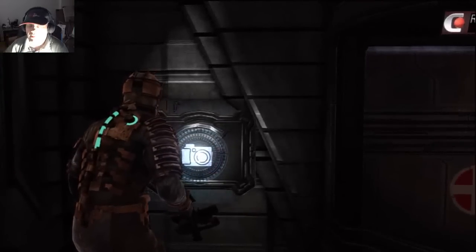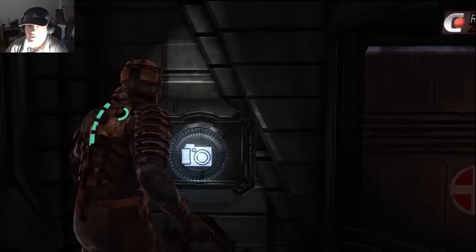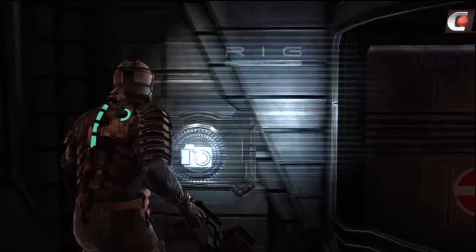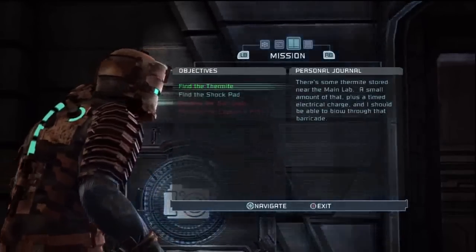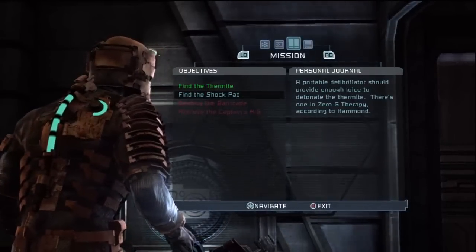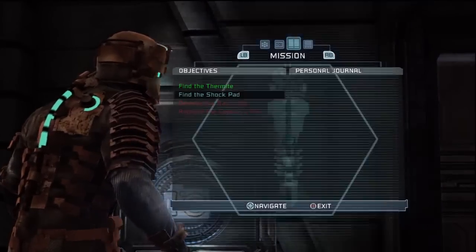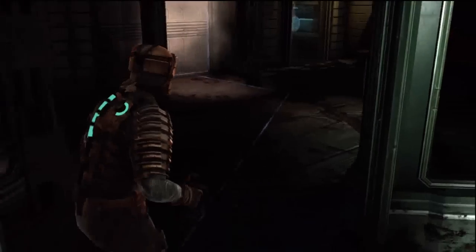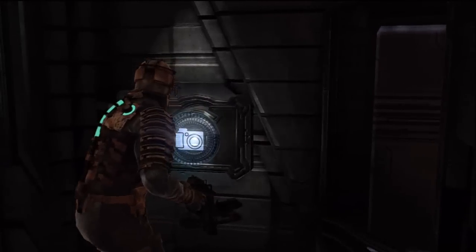Thanks everybody for watching. This has been Let's Play Dead Space Part 5. I am Zexor. Please don't forget to like the video if you've enjoyed this. I'll see you in the next part where we're supposed to get the shock charges from the shock pad in Zero-G Therapy, wherever that is — it's apparently that way. Alright, see you guys in the next part. Thanks everybody for watching. Peace.